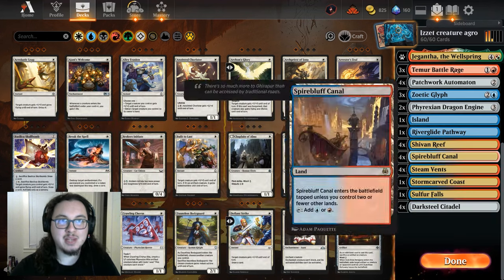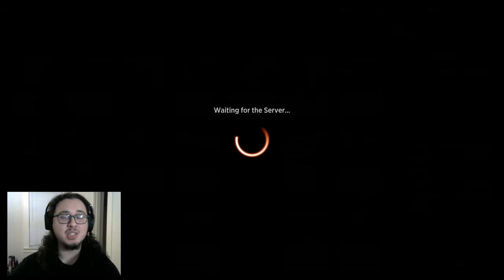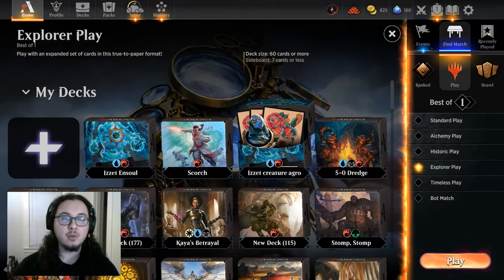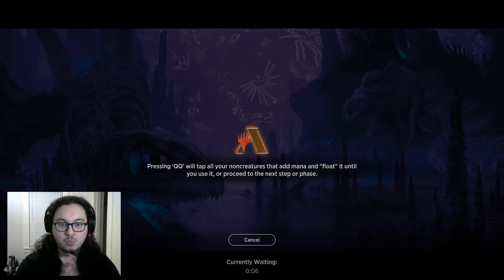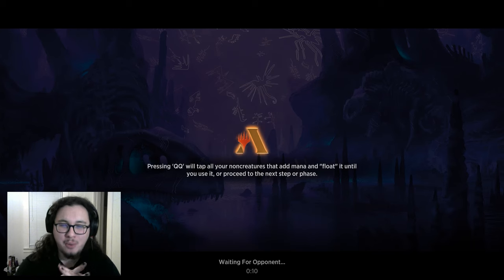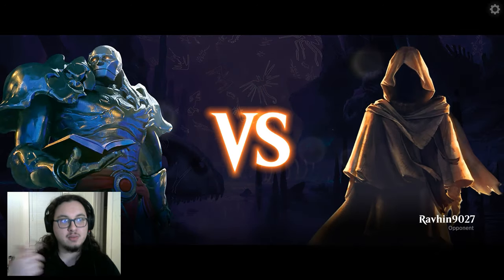Shrapnel Blast three, Tummy Battle Rage, Patchwork Automaton three, Zoetic Glyph two, Phyrexian Dragon Engine two — because double strike is kind of crazy when you have Ensoul — and then the same land base from the previous Ensoul deck. Let's just get into the game. I've been rambling because I've been nervous to play this — I just want to be good with this deck, but I do not have a great track record with the creature version.